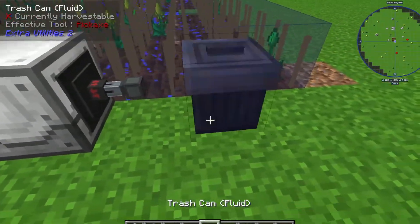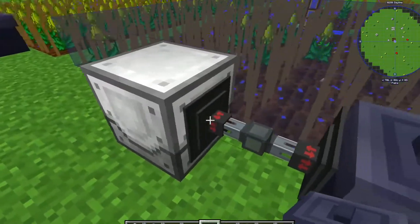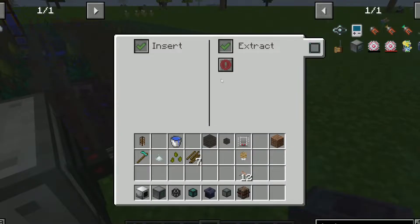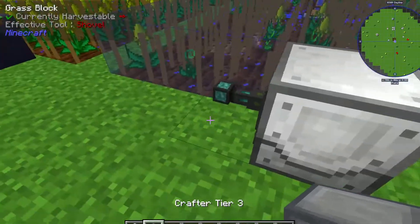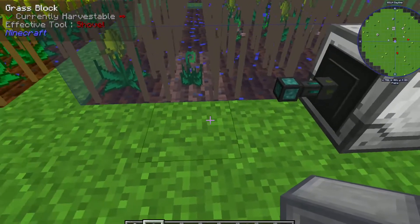After you have that down, place the Pressurized Fluid Conduit into this. Then go into the menu — on the Plant Gatherer side you want it to be Extract, Always Active. On the Trash Can side you want it to be Insert, Always Active. When you come to the other side, place your Item Conduit. Normally you would do a storage chest system — you can do that if you want.